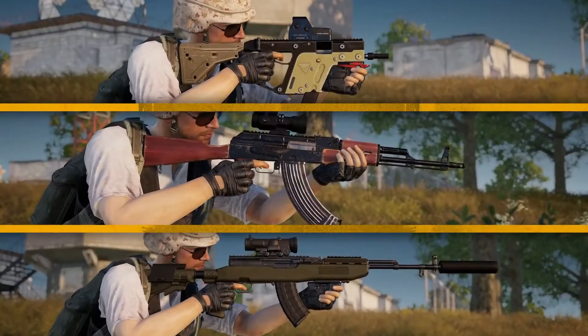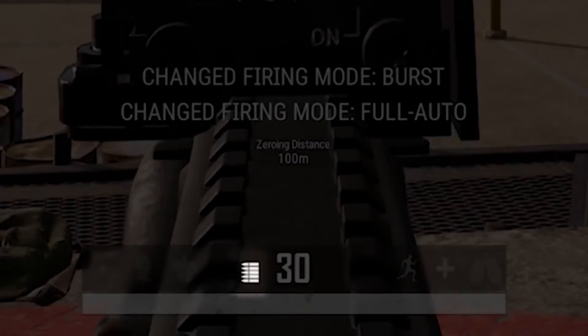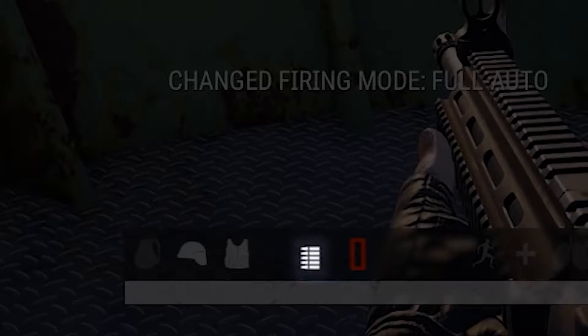So by now, you know how to augment your gun to perfection. Let's get it shooting like that too. Many guns offer different firing rates. By default, most are set to single shot, but you can switch that by hitting the change fire rate command.